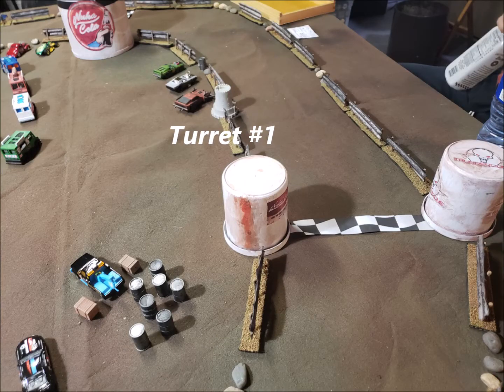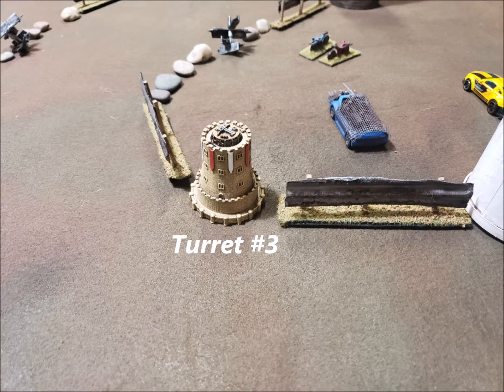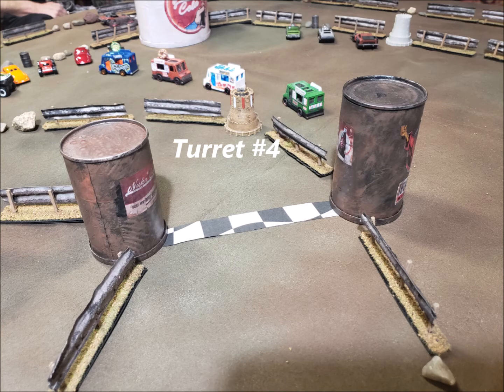And here we go — there's the first stretch and you see turret number one. It's got a kind of magnetic thing going on; harpoons the cars, doesn't do any damage but it slows them down. And here we got harpoon number two in the second stretch of the track, and number three is on the corner. So if you're trying to slow down to make the corner you may have a problem, because the harpoon may just get you — it attacks the first and closest car to it.